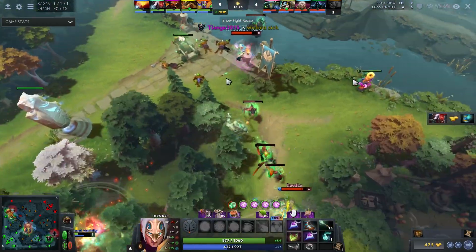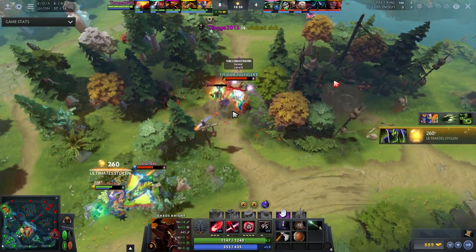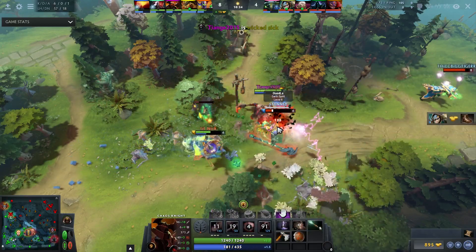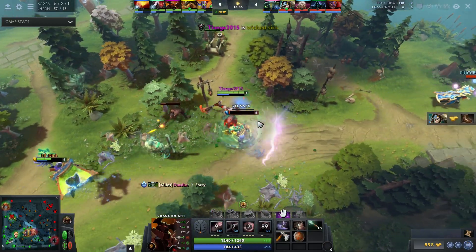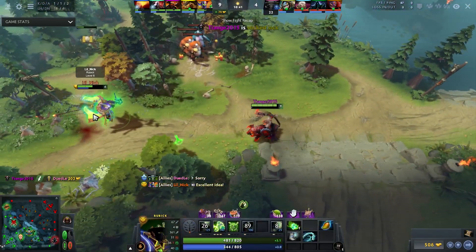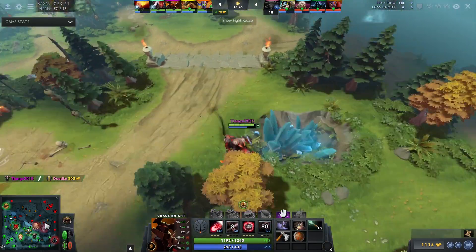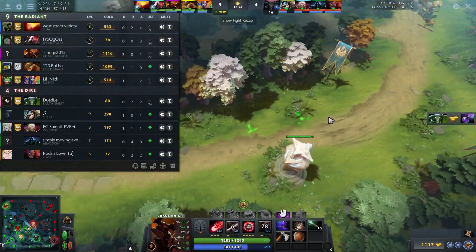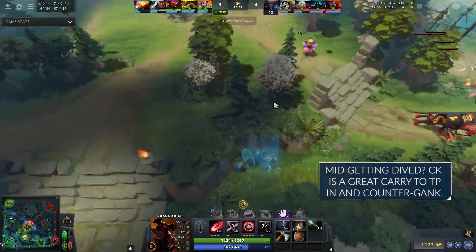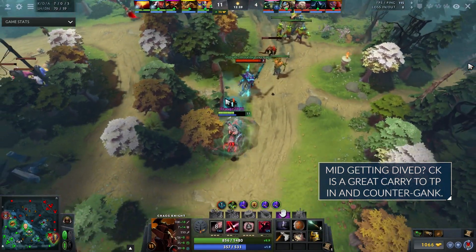Two minutes later they're doing another mid dive and he has no problem TPing in again. This seems like his optimal play - if they dive mid he TPs in, but he wouldn't necessarily do it for the safe lane or off lane, especially with Bristleback there who might just run at the Slark. He's only doing it when they dive mid, which guarantees it's not too far away from bottom, and he gets right back.